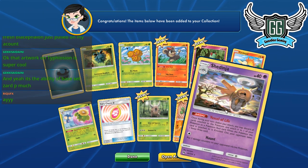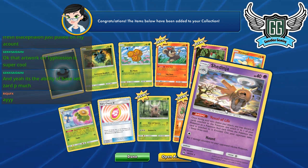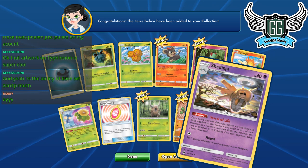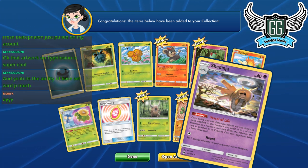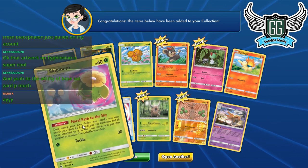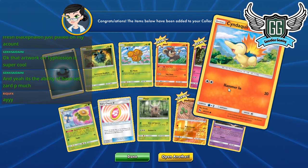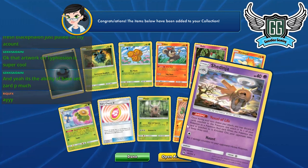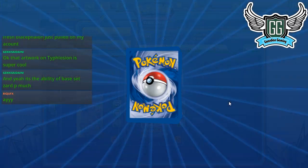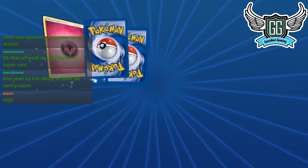This is the Shedinja — really cool ability. All cards attached to one of your Pokémon as a Pokémon Tool: when the Pokémon this card is attached to is knocked out, your opponent takes one fewer prize card. That's pretty interesting. We got another Skiploom too, which is nice. A new Pinsir — really a good card.